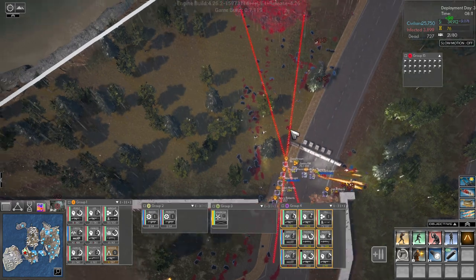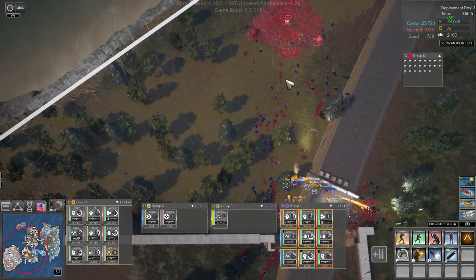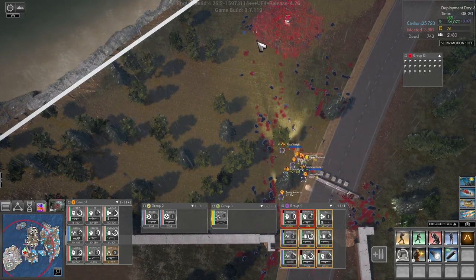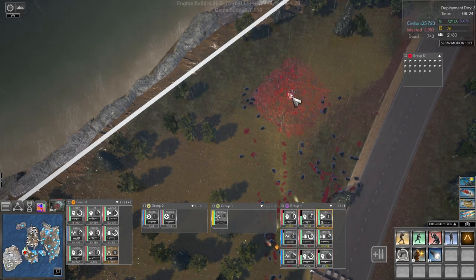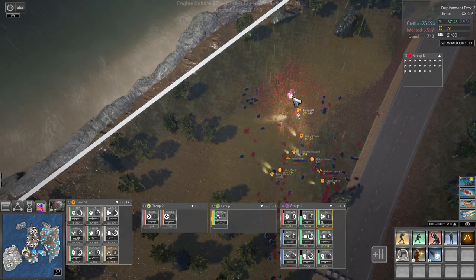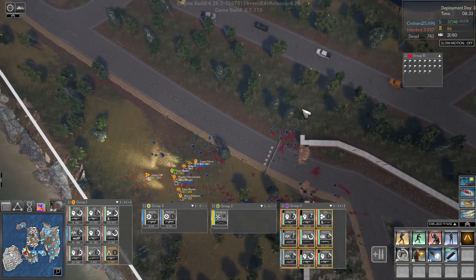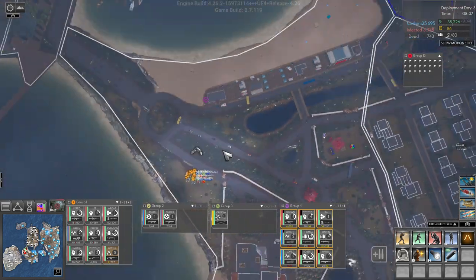The pod is down. So now we can focus on the turrets. One turret down, two turrets down. We go grab that. And we have a bounty up here.